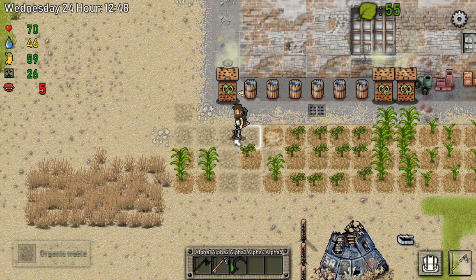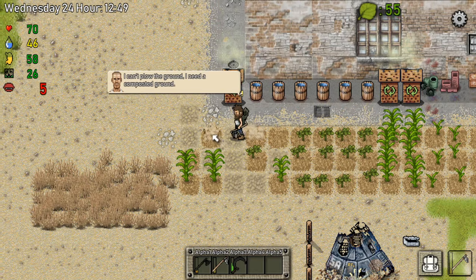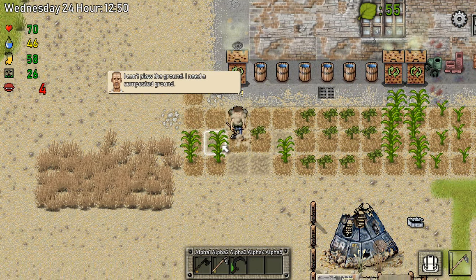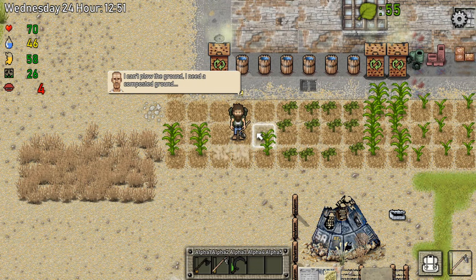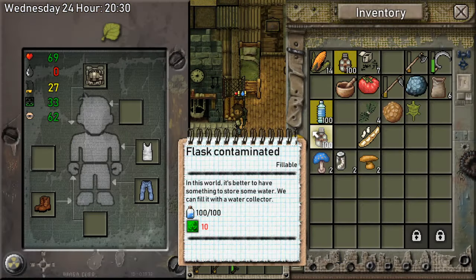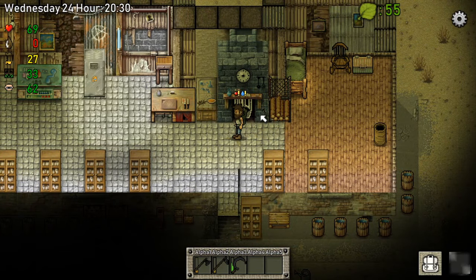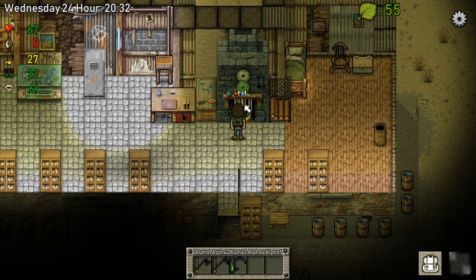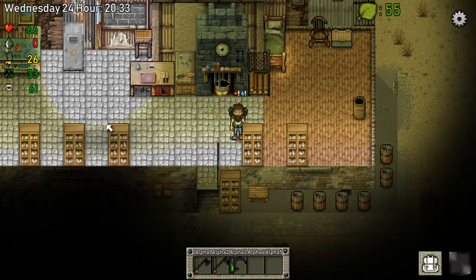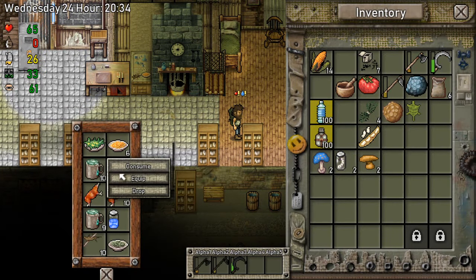Okay guys, I'm gonna go to sleep, make some more organic waste. And I'll be right back with you guys. Okay, so we're back at it. We need to drink something real quick — let's boil this and take some thyme tea. The thyme tea is over here. Consume.